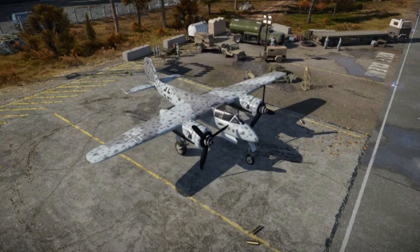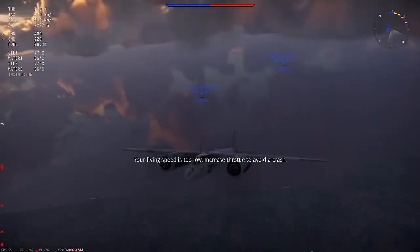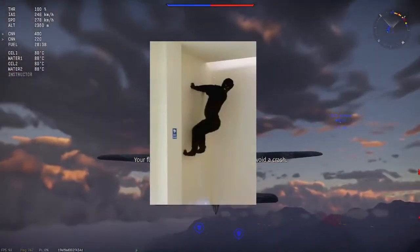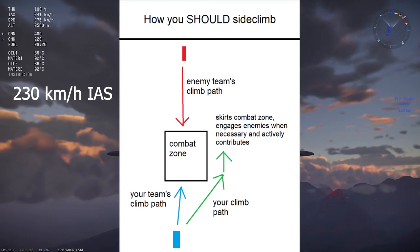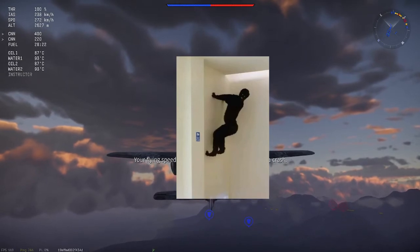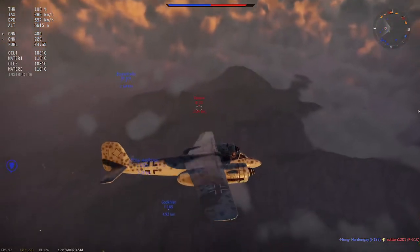Listening to the wise words of Jeremy Clarkson — speed is good for business. As we have just heard, speed and energy are key for your survival. To gain speed you need potential energy, and to gain potential energy you have to climb. I would recommend side climbing away at a speed of 230 km/h. I have linked a climb chart down below where you can find the optimal climb angles for each aircraft. Climbing is incredibly important for the Ta-154 as you won't be able to fight otherwise.